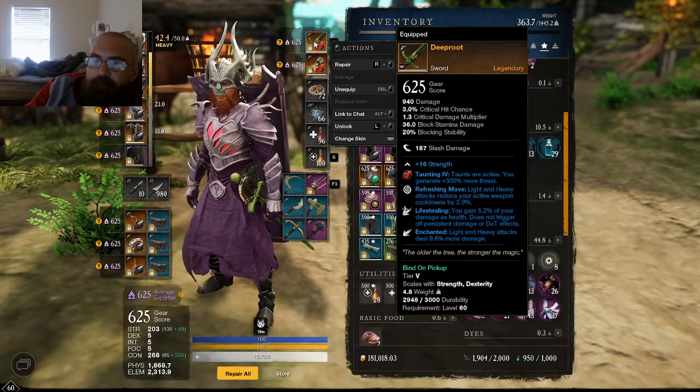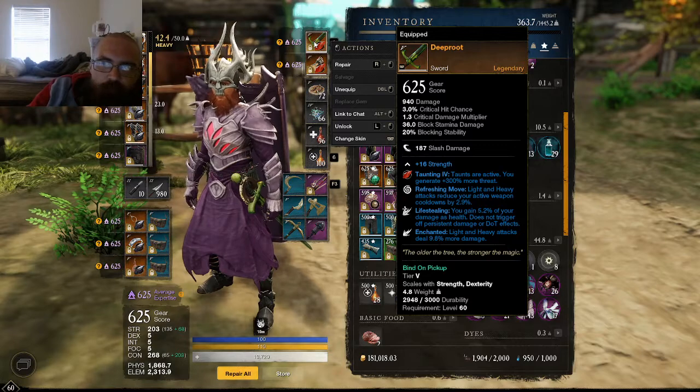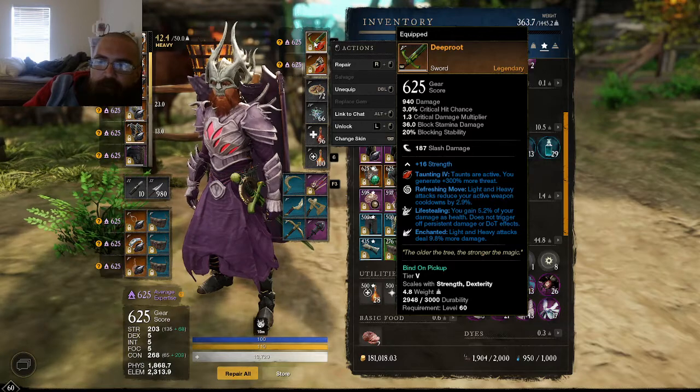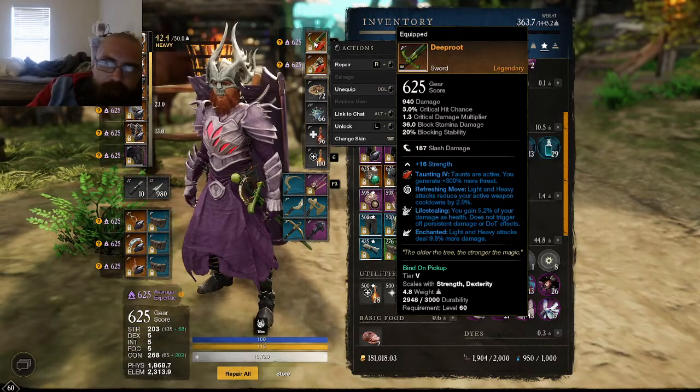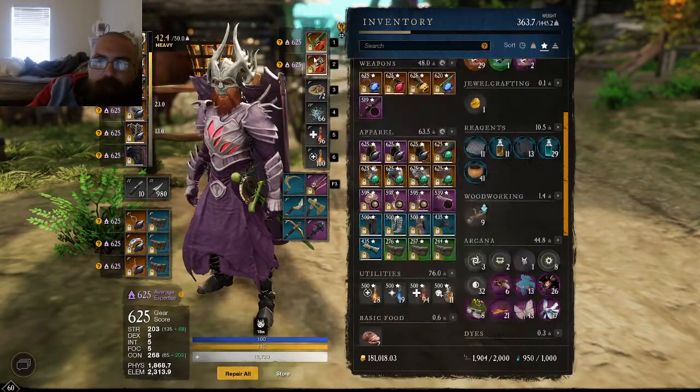Deep Root to me is just absolutely the best sword. It's got everything you want: life stealing, enchanted refreshing move — cool downs quicker, gaining you some life back so you can stay in tanking longer. And then enchanted dealing just a little bit more damage to help out your DPS.